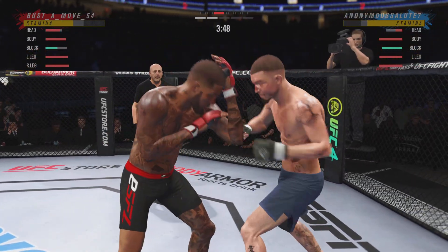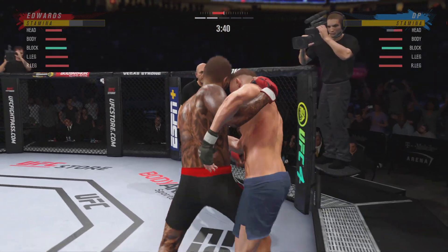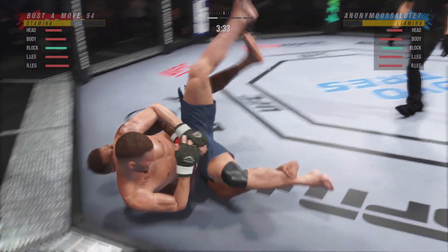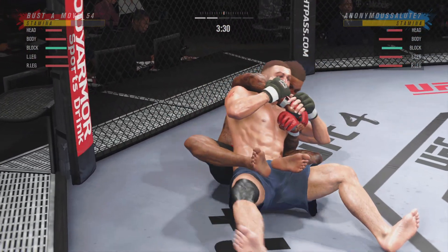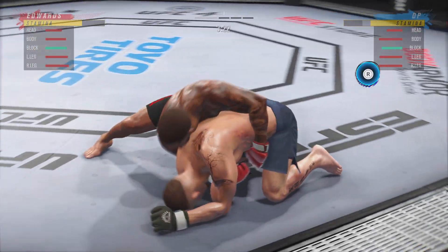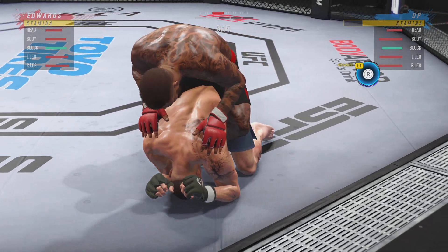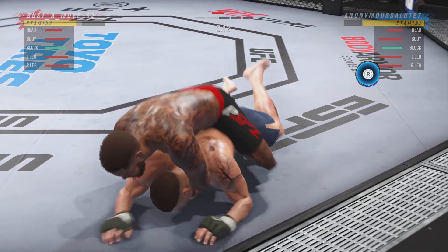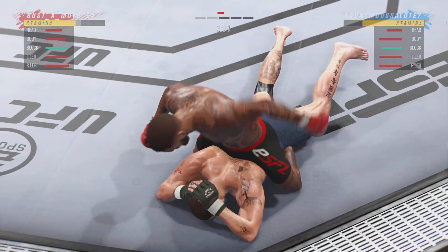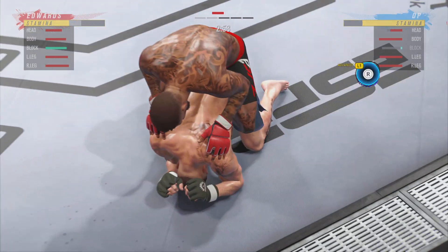He's got him. He closes the distance, gets the single collar tie, transitioning to the back of the clinch. Timely trip there to get the takedown. He's got a couple hooks in here — defensively, you better be careful. I love watching this guy move on the ground. Another nice transition — such a high-level grappler, you don't see that very often. Back mount now.